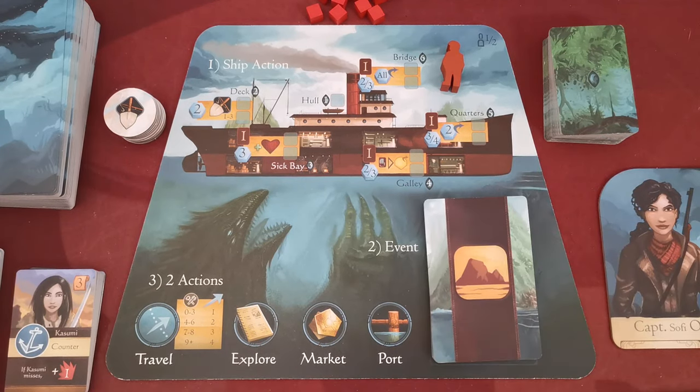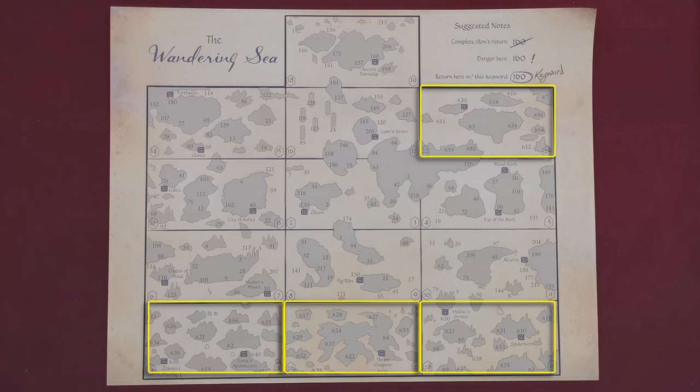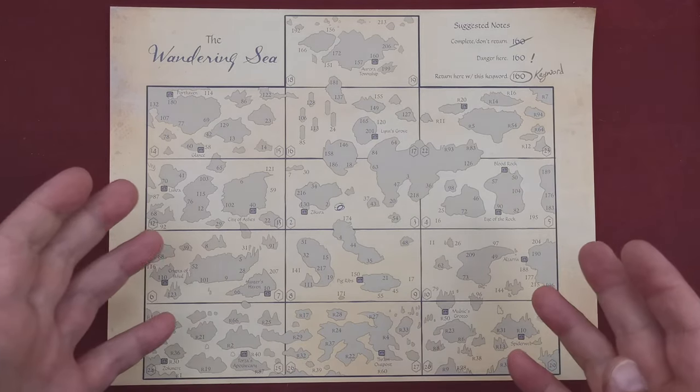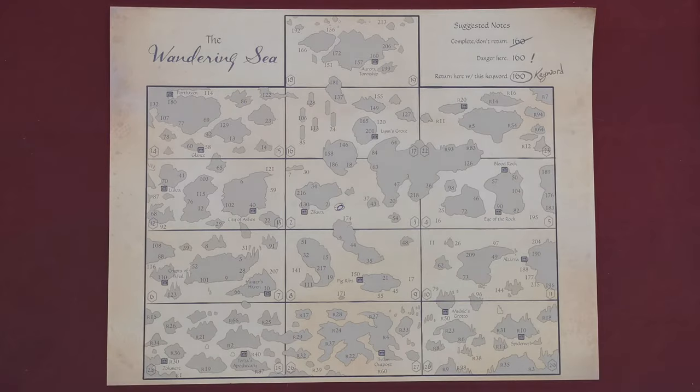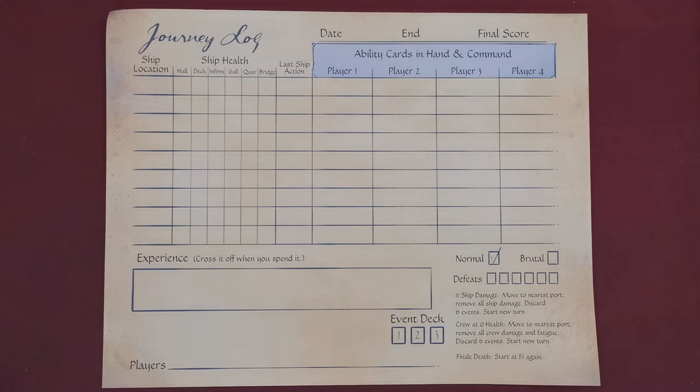With these cards you will create your event deck, placing the deadly cards at the bottom, perilous cards in the middle, and mild cards on top. Place this deck face down in the indicated area of the ship board. Then use one of the sheets included in the game which depicts the map of the Wandering Sea — each box on this map is one atlas page. In the beginning of the game your ship is located somewhere here; you are allowed to make notes on this map for future campaigns. On the back side of this sheet, note whether you're playing in normal mode or brutal mode: in normal mode you can be defeated and respawned, while in brutal mode a defeat ends the campaign immediately.